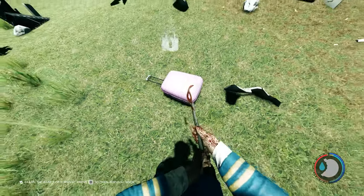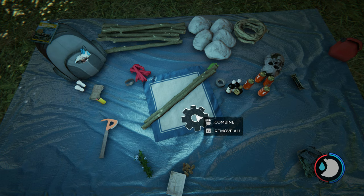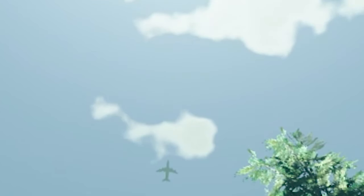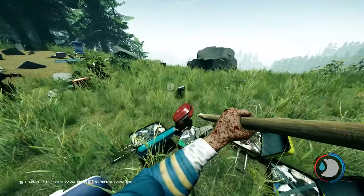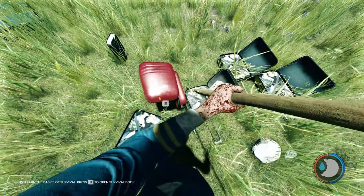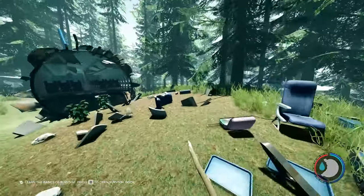If you attack a suitcase it actually uses stamina. What you can do is make a weak spear — which is just two sticks — and if you hit the ground with this it doesn't use any stamina at all. So it can be a more efficient way of opening suitcases, though it's not a really big deal.